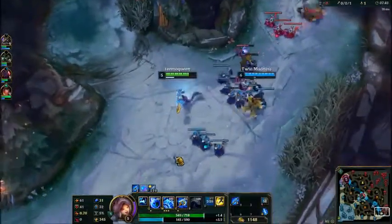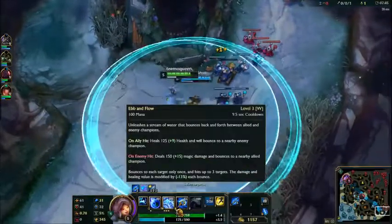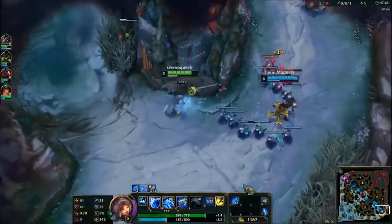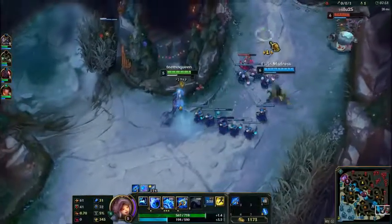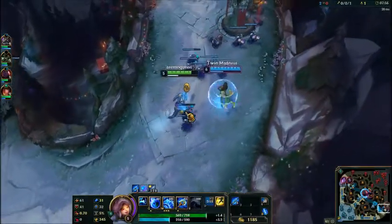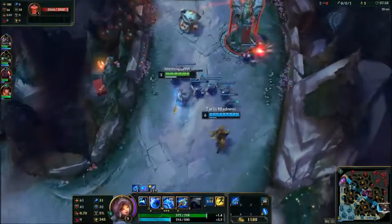Basically with Nami, you usually want to poke with your W and then try to get the enemy with your Q, because that gives crowd control.